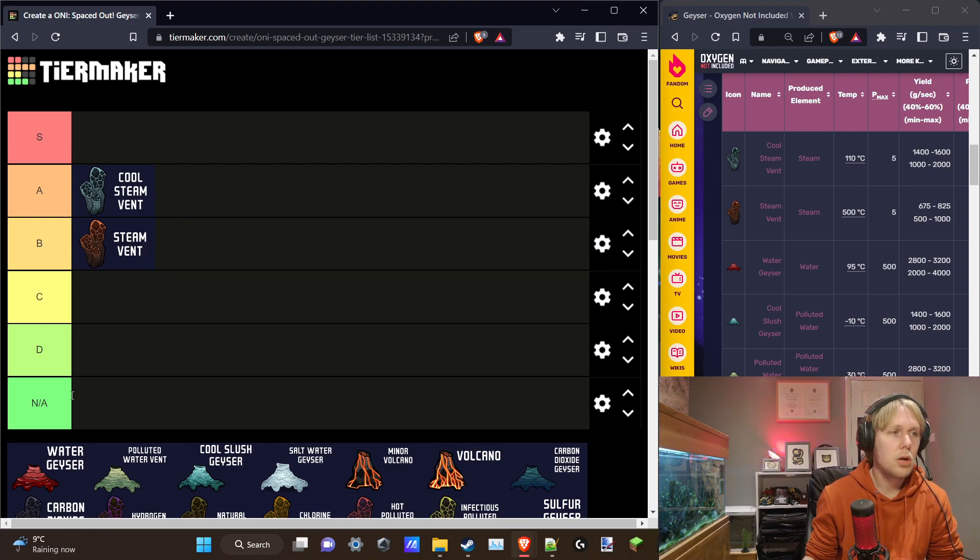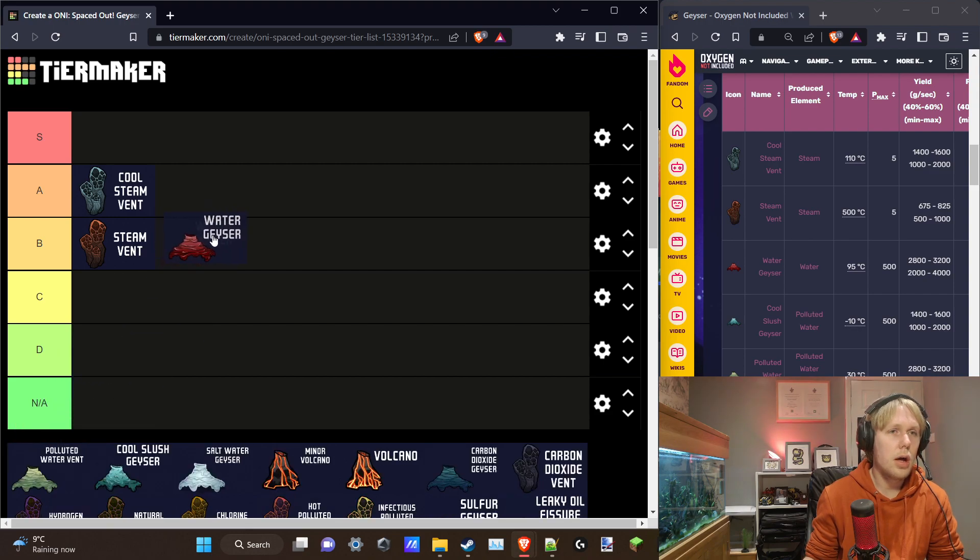The Water Geyser is one of my favorites — I'm going to put this in S tier. The volume of water is insane at 3 kilograms per second and it comes out at 95°C, so you can shove that straight into an electrolyzer with no steam condensing required. You're going to get about 26–27 dupes' worth of oxygen out of this on average, can be higher or lower.